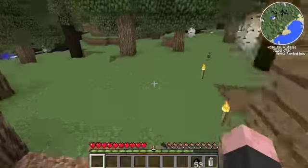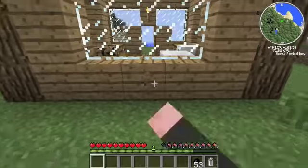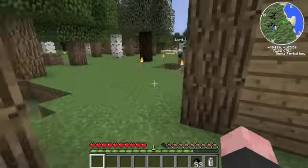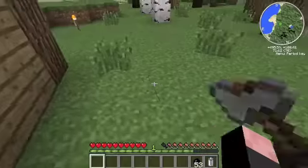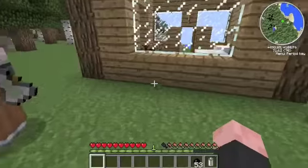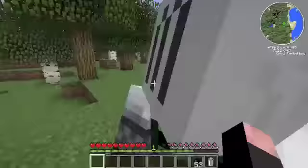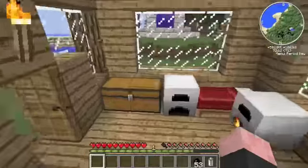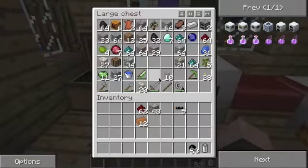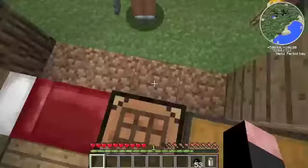Okay, so I'll go get some sand. We need to smelt some iron to make a machine block. Come over here and add a big room — cut down some trees. Find some more sand to cook — there's one right in front of you, I'll replace the stuff.